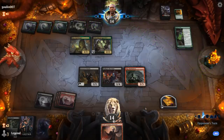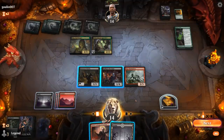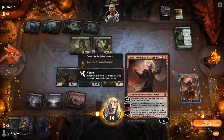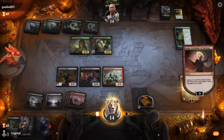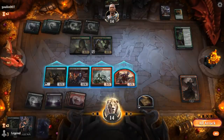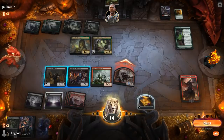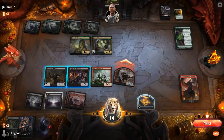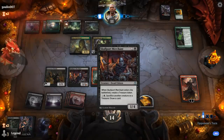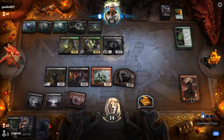Going Battledriver into Shambling Ghast, and now I can kill the Innkeeper. They get another Necrotic Fumes — we'll see if they're willing to kill my Battledriver. They level up Ranger Class twice instead. Time for Zariel.